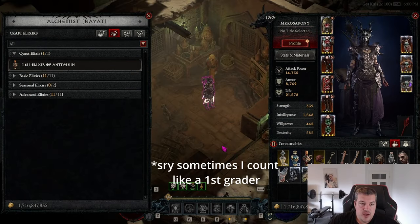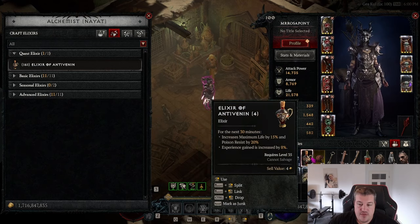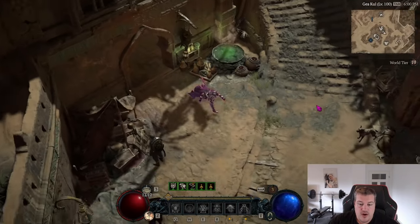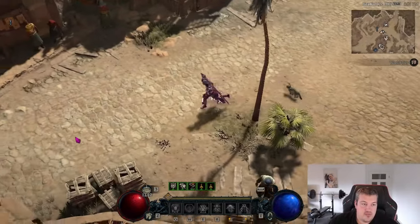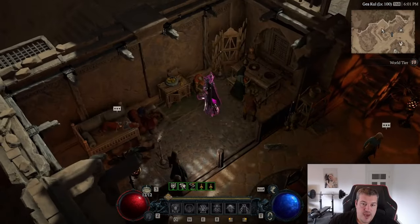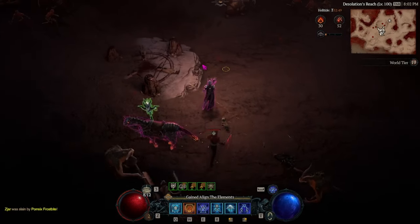Tip six: you can actually stack elixirs. You can stack a normal dropped Helltide elixir together with the 15% increased life elixir that you craft at the alchemist. To unlock that crafted elixir, go to a specific house in the area and all the way to the back — that NPC will give you a quest, and once completed you can craft it. Stack both and keep that 15% HP bonus the whole time you're gearing.